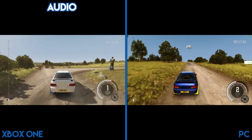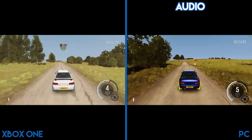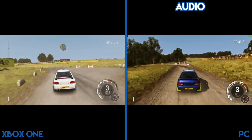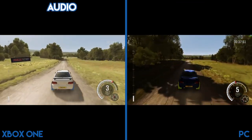Other differences: audio — nope, those are the same. Handling — that's a big one for a racing game — yep, those are identical as well. Track list: the Xbox One version does have the new version of Pike's Peak, but the PC is getting that one as well, and then they'll be identical again.